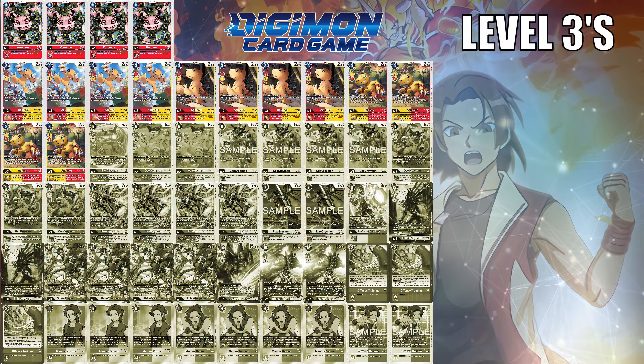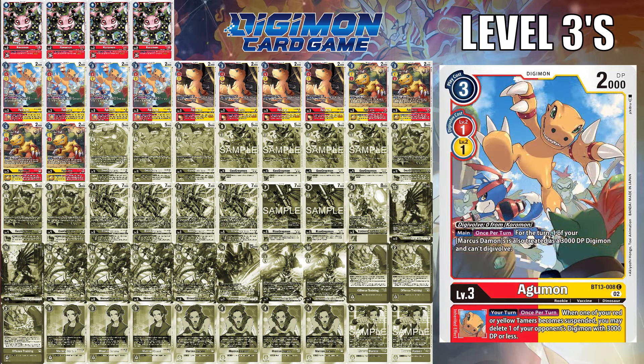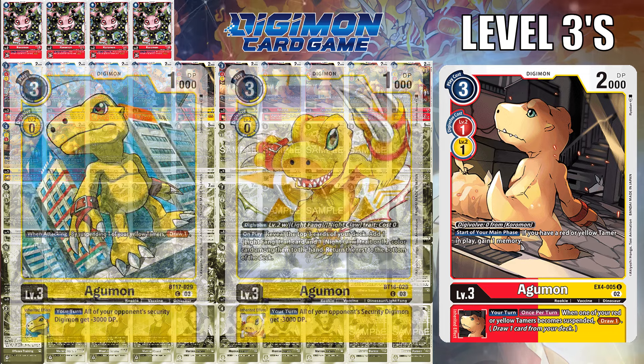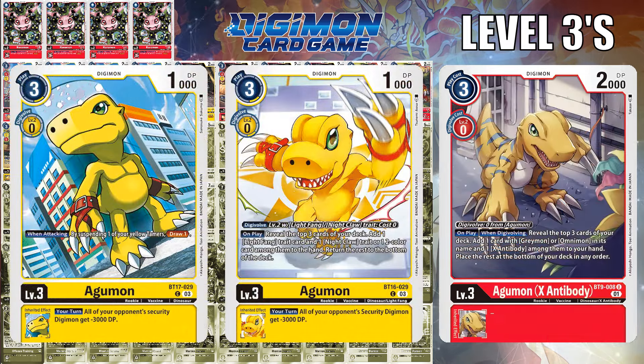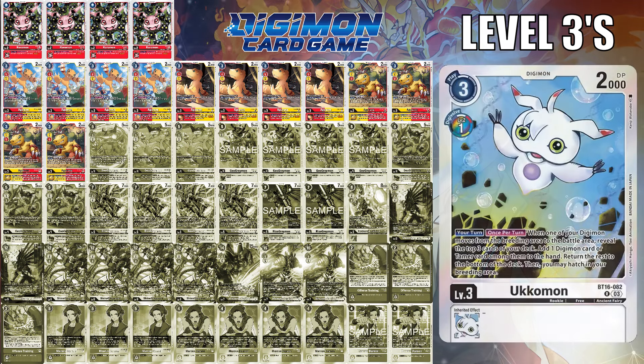Level 3-wise, nothing changes in my mind from the BT-12 Agumon for adding a Greymon named Digimon or Marcus Daemon to your hand. Likewise, the Agumon from BT-13 for converting any Marcus Daemon into a 3,000 DP Digimon is pretty nice. But with the X4, I do like this Agumon mainly because it gains you a memory when you have a red or yellow tamer in play. Because these three Agumons have the dual color identity, it makes selecting your level 2s much easier. But once you add in any of the yellow Agumons or even Agumon X, you run into color coordination problems, creating a potential consistency issue. You could always throw in Ukomons for more consistency pieces.